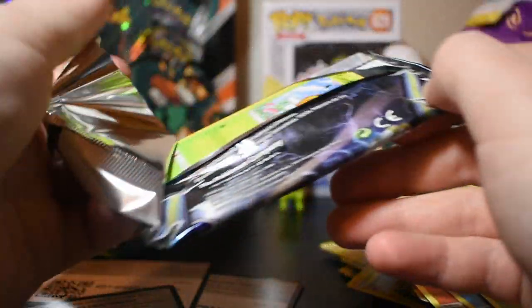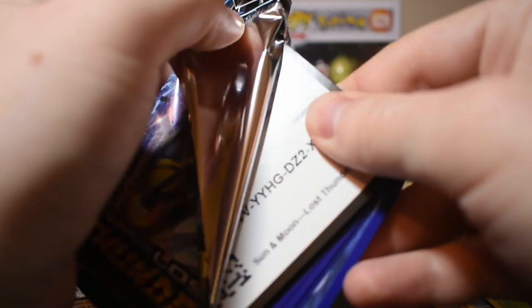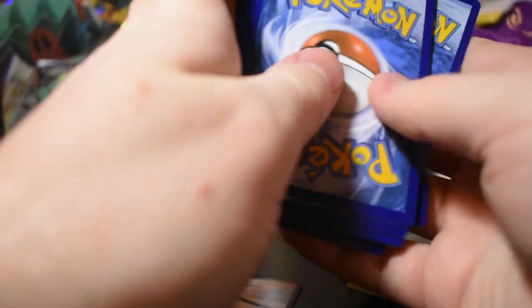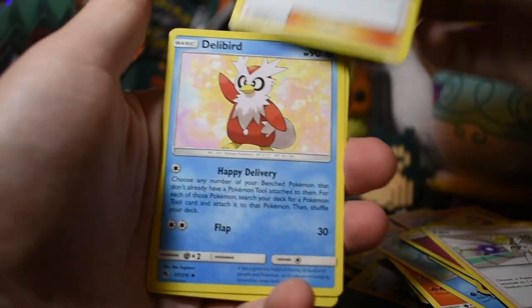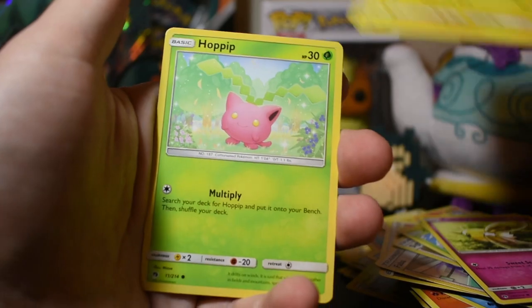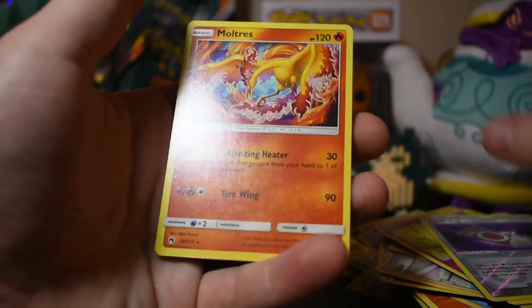Here's our pack. Card code — count it out: one, two, three, four. Fairy energy, Faba, Sightseer, Delibird, Comfey, Houndour, Cutiefly, Jangmo-o, Hoppip, reverse holo Spell Tag, and Moltres.